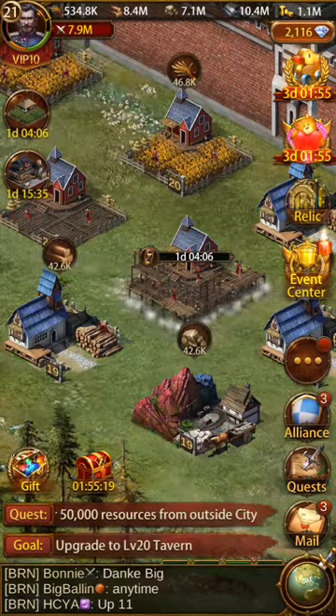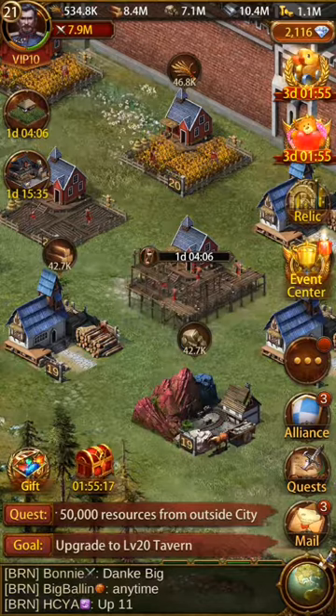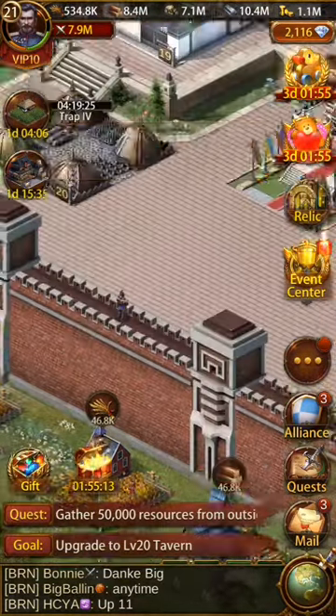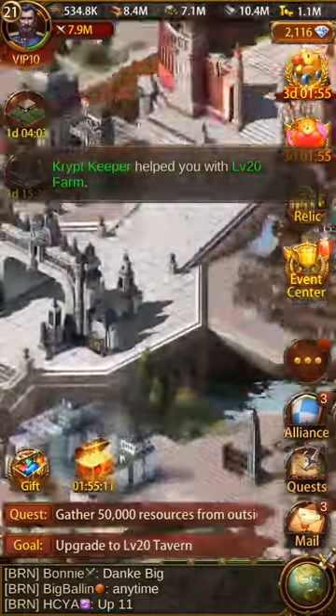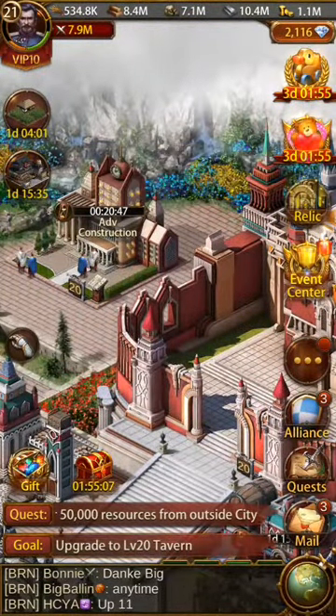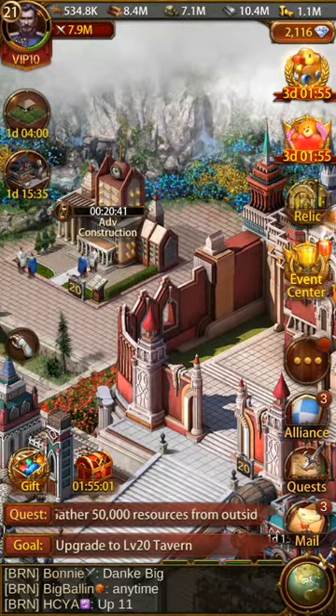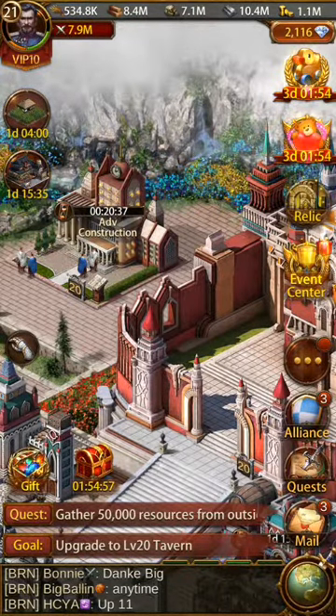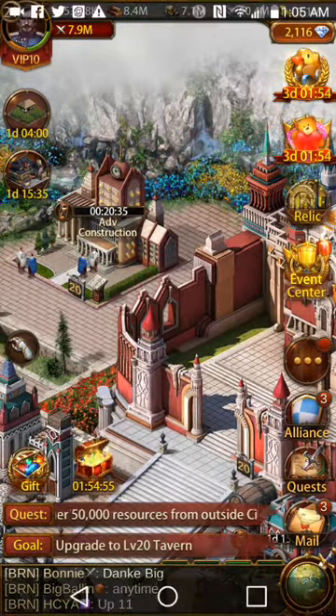It looks like I'll have a little bit coming from that level 11 because it's got two hours of research and two hours of construction. We've got a little help with the farm — see, that got knocked down about 10 minutes right now, so it does help. Hit that help button. I will check you guys next time — good luck on your research. Thank you.